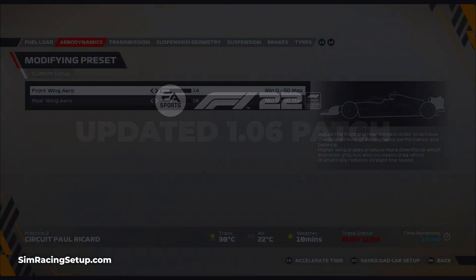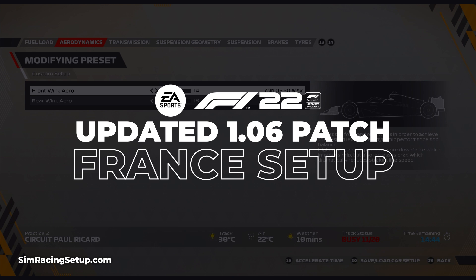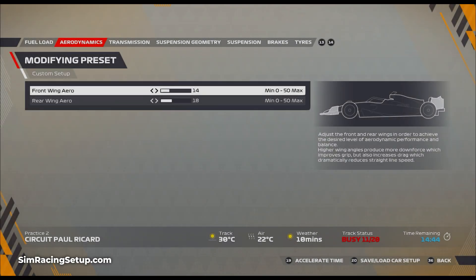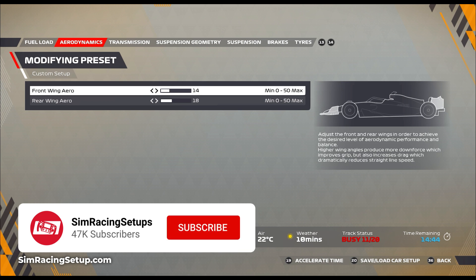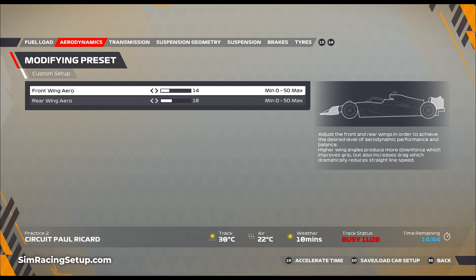Paul Ricard in France is the next track in the calendar, so I am creating an updated car setup since the 1.06 patch that recently released. I've had to change my aero setup pretty drastically since the original setup. I've got a lot more low downforce with this iteration, which will promote a little bit more speed on the straight and also kind of balances the car a little bit better than my really heavy rear-focused original setup.